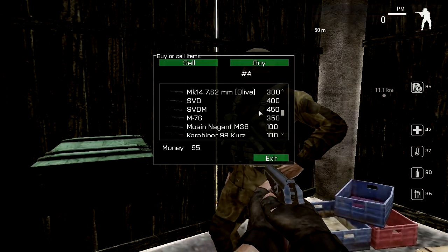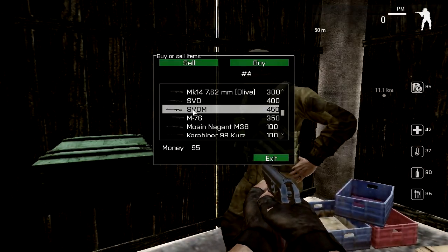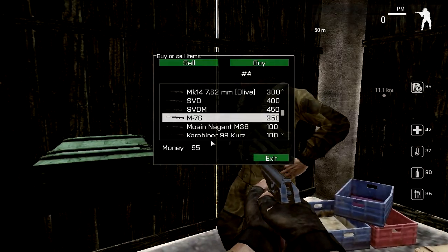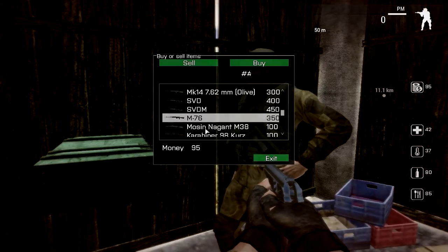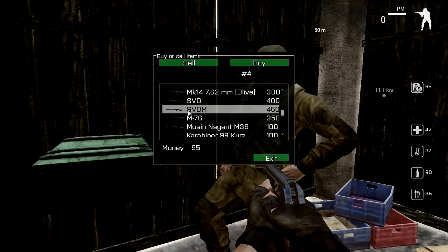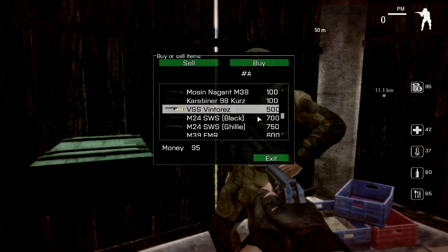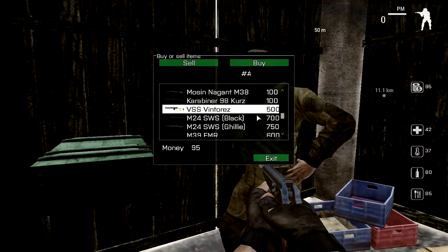I'm not sure how you get money in this apart from selling stuff. It's got the SVD Dragonov, the SVD M which is just the military version — I believe that's a slightly less powerful version of the SVD, more of a traditional AK style rather than Dragonov's longer barrel. You've then got the M24, Caramber 98, and the VSS Vintorez, which is my personal favorite weapon of all time just because it looks so amazing.